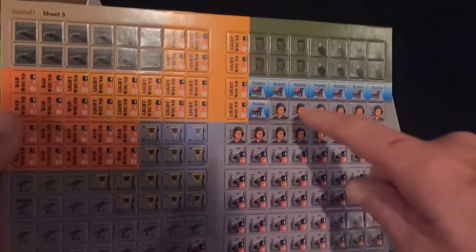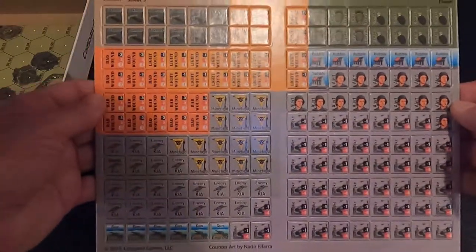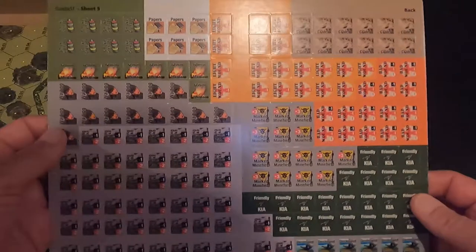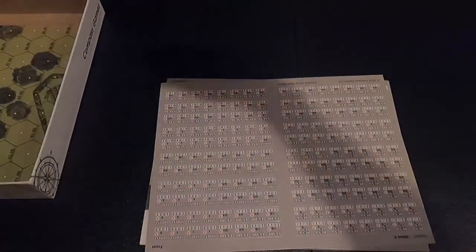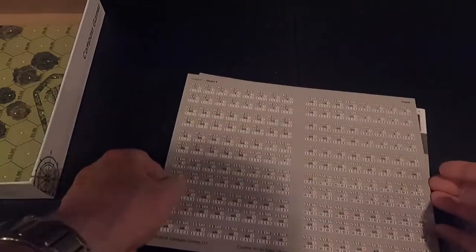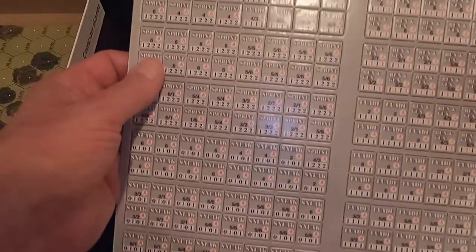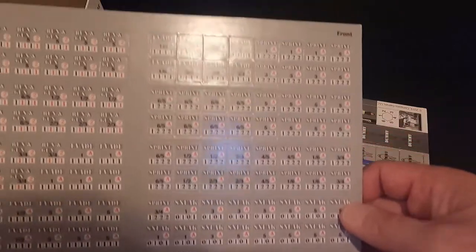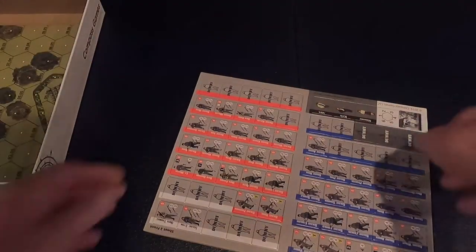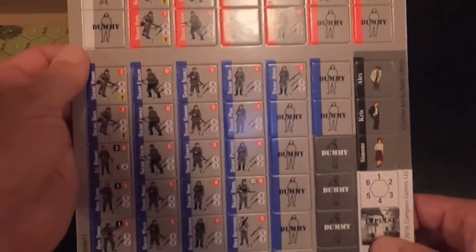Here we have alert markers — if enemies become alert — foxholes, wound counters: light wounds and bad wounds. Those are the kinds of counters I want to see on my enemies, not on me. Sometimes there are papers if you find them. Also orders — sprint orders and all kinds of sprint variations. I'll need to figure out how to arrange all these counters in a tray to organize them. And looks like we have some civilians, direction markers, impulse dummies, and more soldiers.